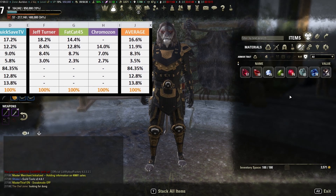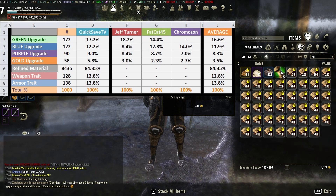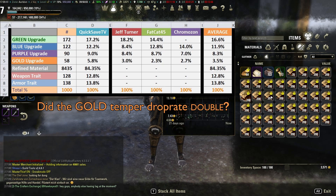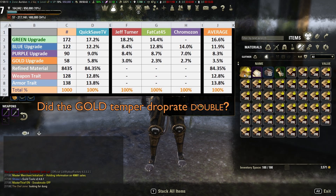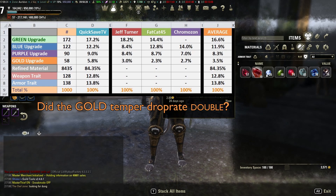After compiling all the data and calculating everything, I decided to go a step further and added to my own research the former research of Jeff Turner, Fat Cat 45, and Chromazon. My research suggests that green upgrade drops are 17%, blue are about 12%, purple about 9%, gold about 6%, and about 85% of the raw material becomes refined. Weapon traits drop at about 13%, armor traits about 14%, and refined materials would be something around 80% to 85%. You get most of the stuff you refine as your refined material.